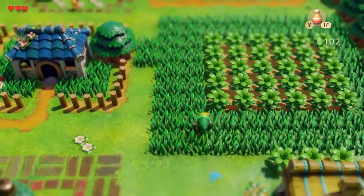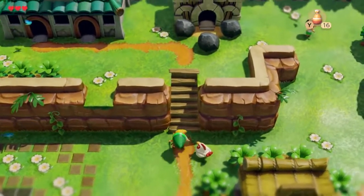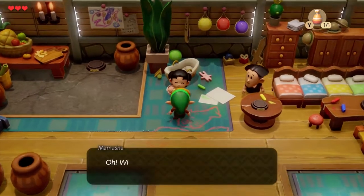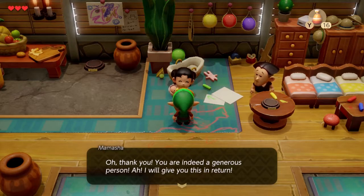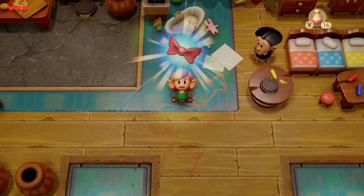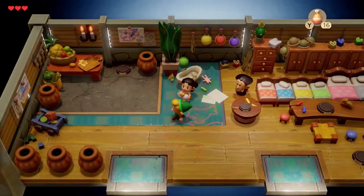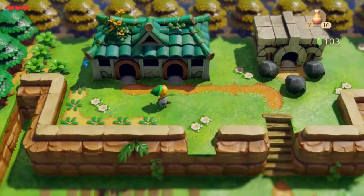We're heading up to start the trading side quest. The first trade is in here — there's a woman who asks us to give a Yoshi doll to her baby. We agree, and she gives us a ribbon in return. Maybe we can trade the ribbon for something else. This is the beginning of the game-long trading mission — it's a bit of a pain, but it has to be done.